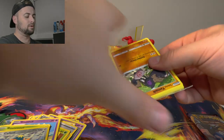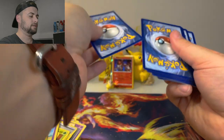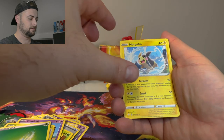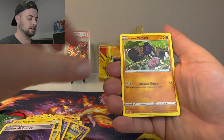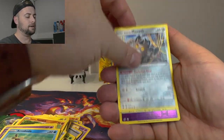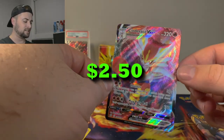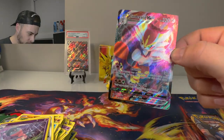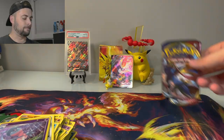Next pack is Rebel Clash — it just does not want to cooperate. There's the code. Morpeko, Capacious Bucket, Horror Energy, Galarian Yamask, Applin, Hattena, Arrokuda, Galarian Meowth, Hatterene — and we got a Cinderace VMAX! We got the VMAX! What a throwback — I haven't seen Cinderace in a set in a long time.